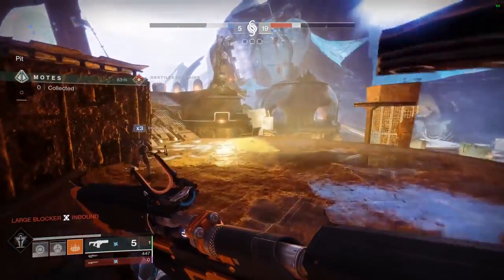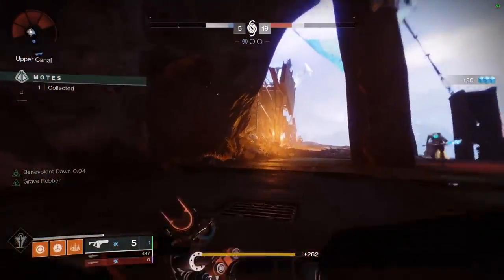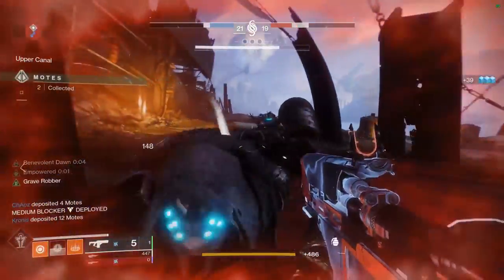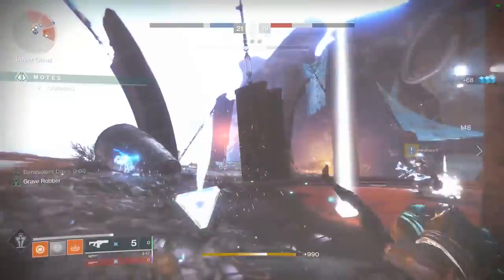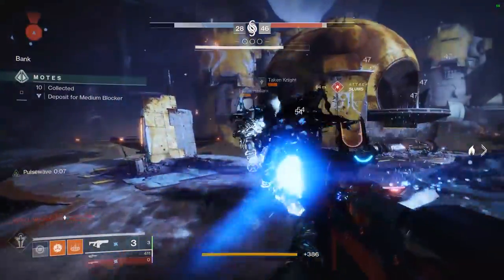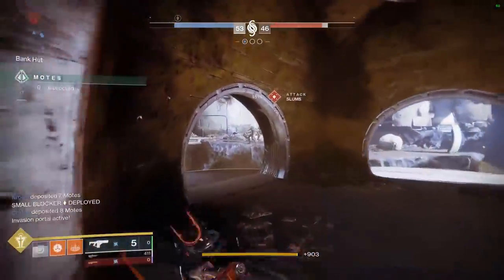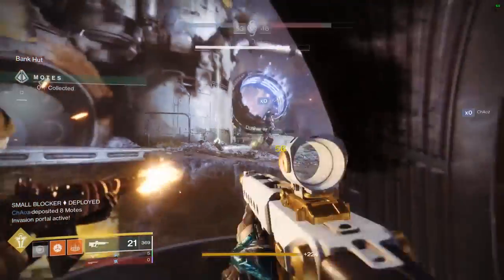In PvE you really need to be hitting precision hits. It's nice on things that don't have precision spots, but what things don't have precision shots? Really just shanks, and they go down in about two seconds. Even against yellow bars it's still not doing that much damage. I can do the exact same thing with Ikelos or a shotgun. Telesto is the only fusion rifle I've actually used and gone 'holy god this thing is good.'